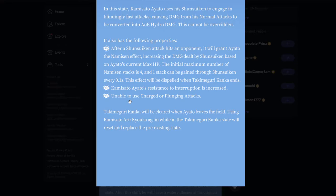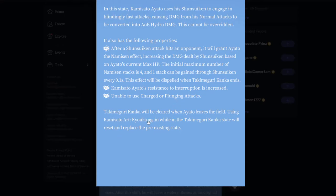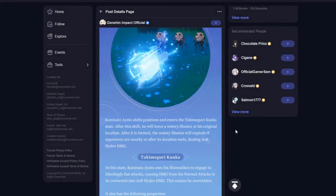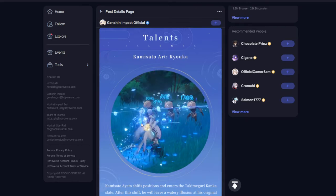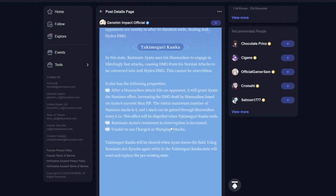You will not be able to use charged or plunging attacks - obviously you're only going to be using normal attacks. Tartaglia, when he's in his elemental skill state, can use charge attacks but can't use plunging, so this is going to be a little bit different. Once you reinitiate the elemental skill, it will clear the clone already on the field and reset the stacks as well. I'm really glad it has a really large AoE so it can apply Hydro to a bunch of opponents, because right now Xingqiu is single target. The likes of Kokomi and Mona that do AoE are now challenged a little bit by Kamisato Ayato, which is pretty interesting.